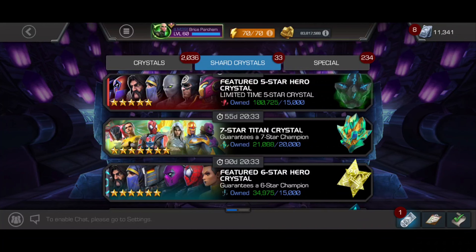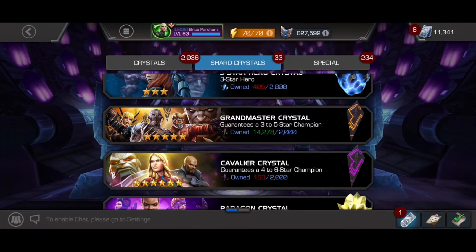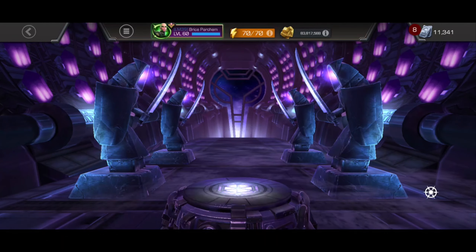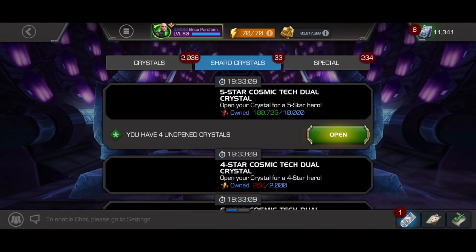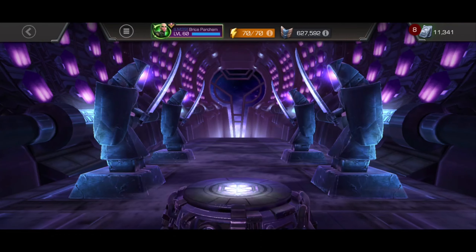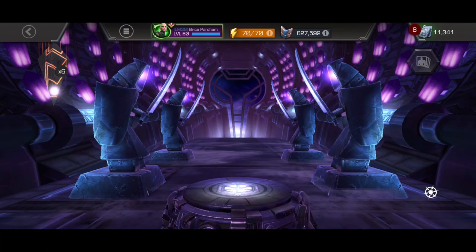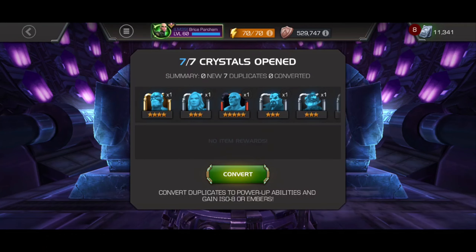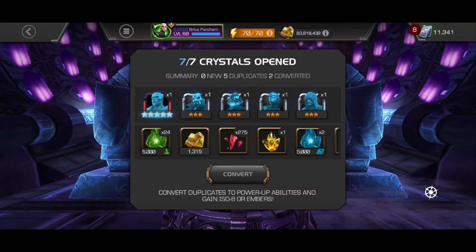To start off, I want to see if I can get a bunch of six star shards, which can be converted into seven star shards with dupes hopefully. So we're just going to pop a bunch of these open and see if I can get some five star dupes. Got one five star dupe - I guess it's something.